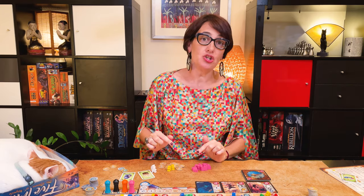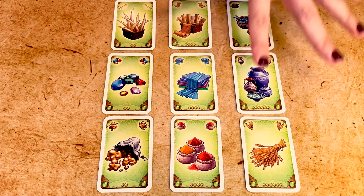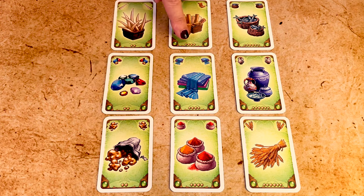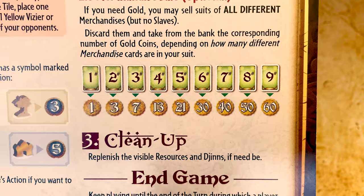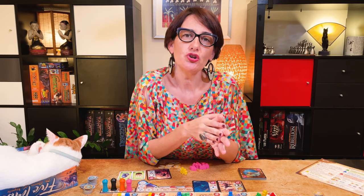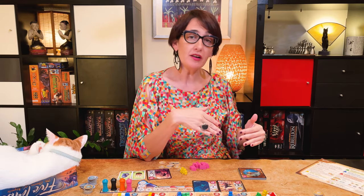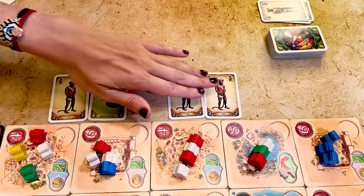At the end of your turn you can choose to sell merchandise to get some gold. The more different cards you have, the more expensive the series. Note that cards are not all equally frequent — there are only two of each of three card types, four of each of another three, and six of the remaining three. Refer to the table to see how much your merchandise cards are worth; fakirs do not count. Each player in turn order repeats this process. Once all players have played, it's time for the cleanup phase, where we replenish the Jyn cards and merchandise to three and nine cards respectively.